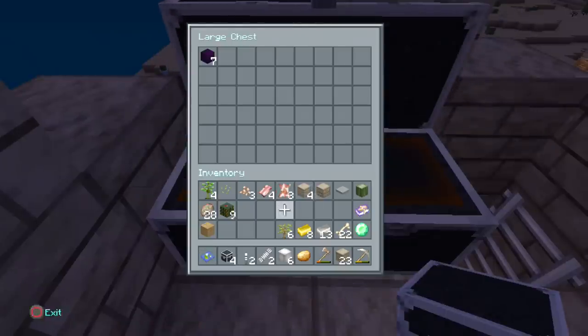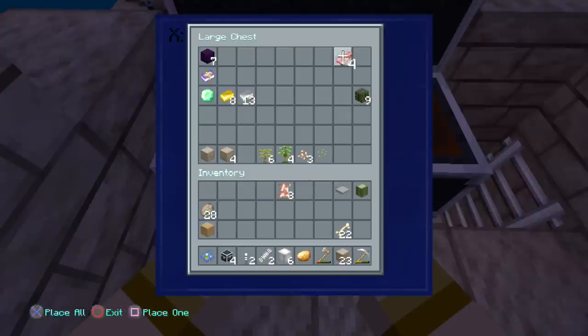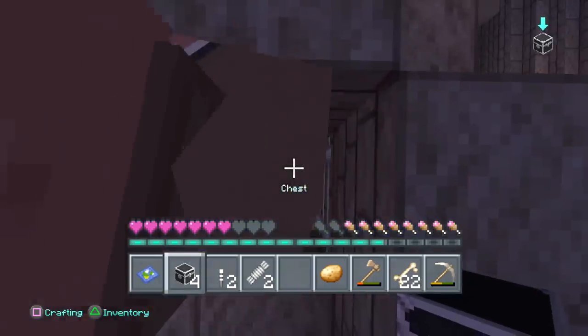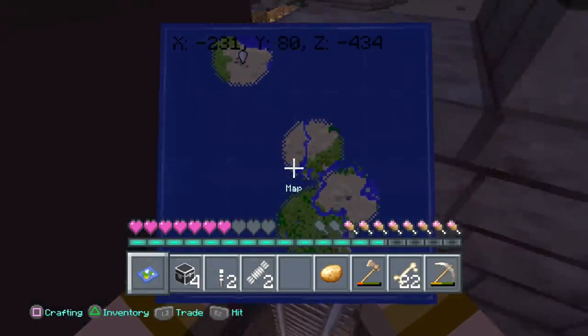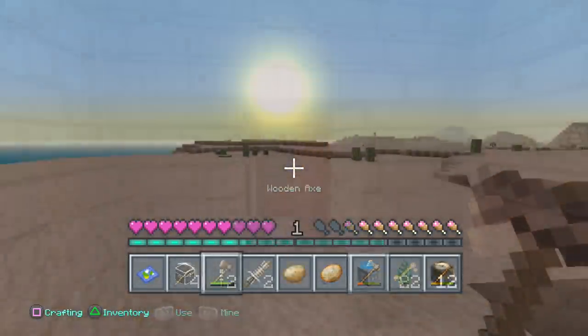Let me place my chest here on top — this is where I want to put all my valuables. I'm going to organize all my stuff, make sure everything is set up correctly. It's going to be a long day today — we're going to be searching around, looking at stuff. I really want to get some good items, and my goal today is to get a saddle.